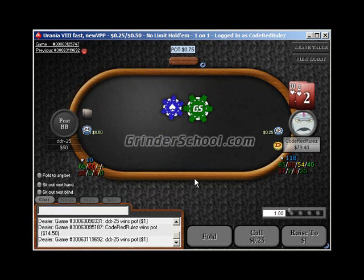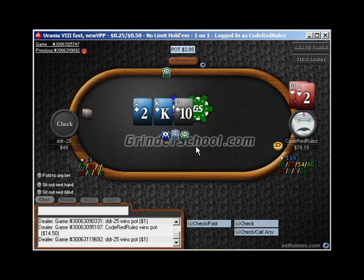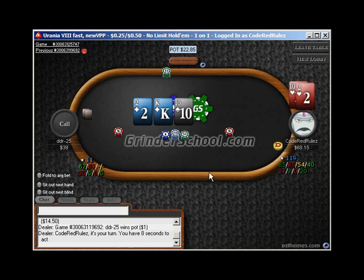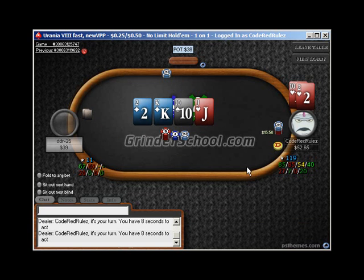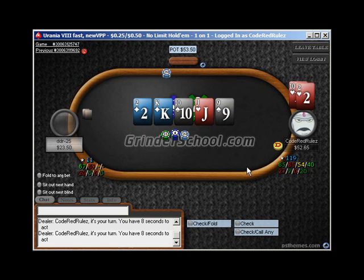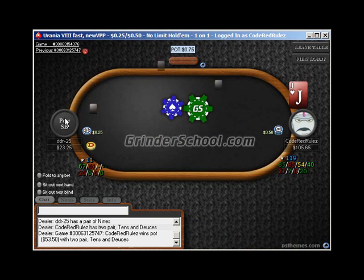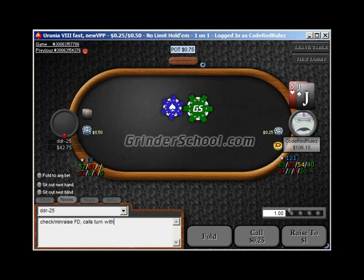Betting that flop and turn is kind of interesting — depends on how much of a station he is. I think we can still bet the flop for value because he should check-call ace high and all of his draws. Betting the turn is kind of marginal, but as long as there are draws out there, I'm going to keep betting. He check min-raises us — he's probably got like top pair. I'm going to try getting this in — make this $10. The only hand I'm really worried about is king-10.